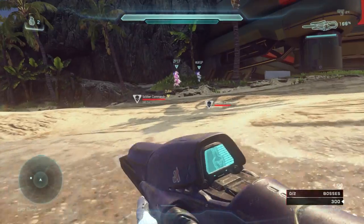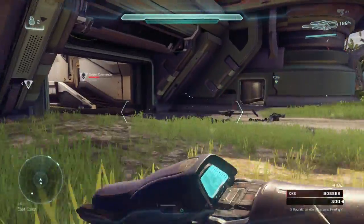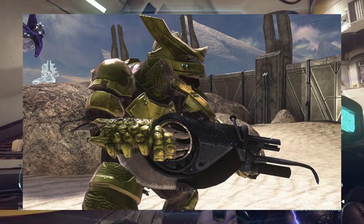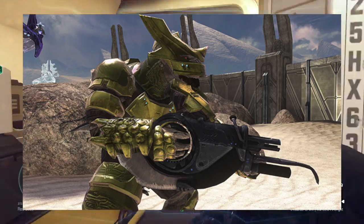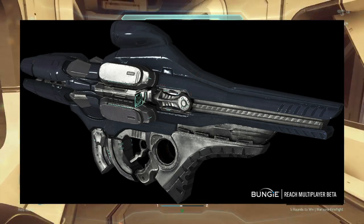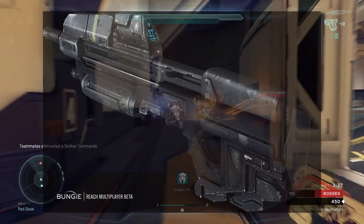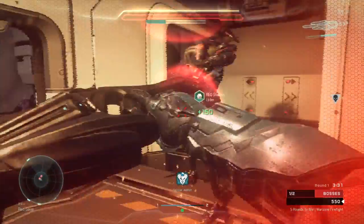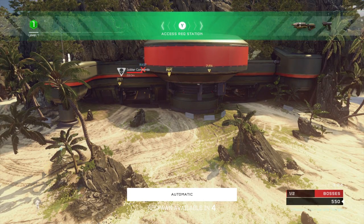Something that has been requested since 343 took over Halo is brutes. If you've seen our previous videos, you already know how much we want brutes, so let's talk about the awesome brute shot — it shoots explosive projectiles with a sharp blade attached to it. The plasma launcher is also awesome; it is the Covenant version of the Hydra. Also, I miss the old Halo Reach assault rifle — it sounds great and looks a bit more militaristic than our current variant.